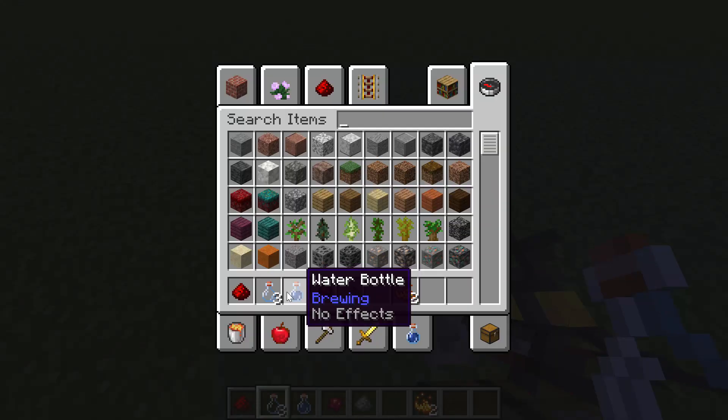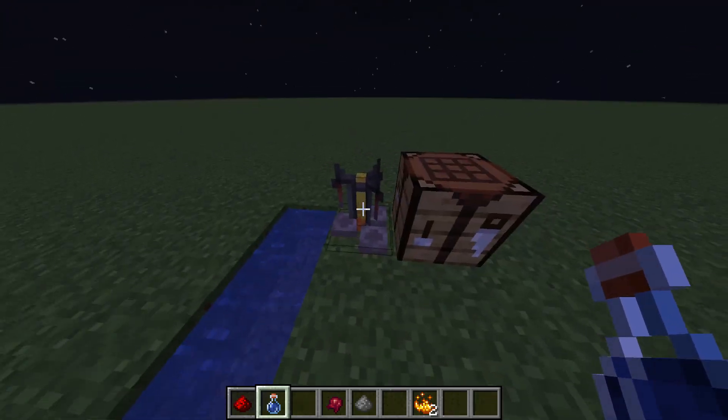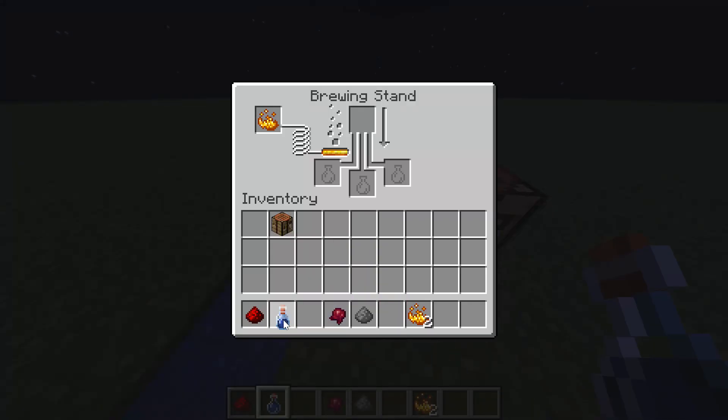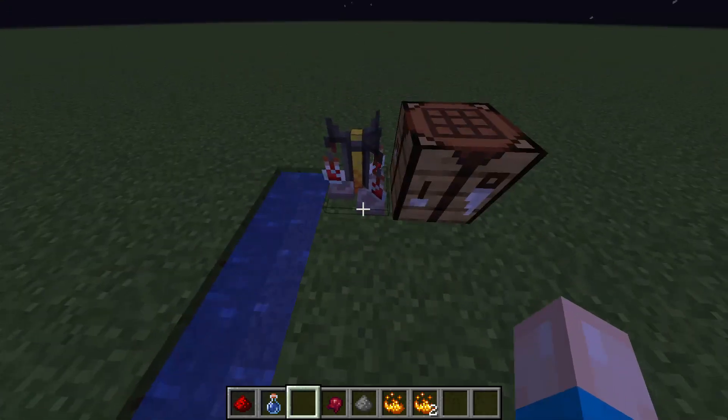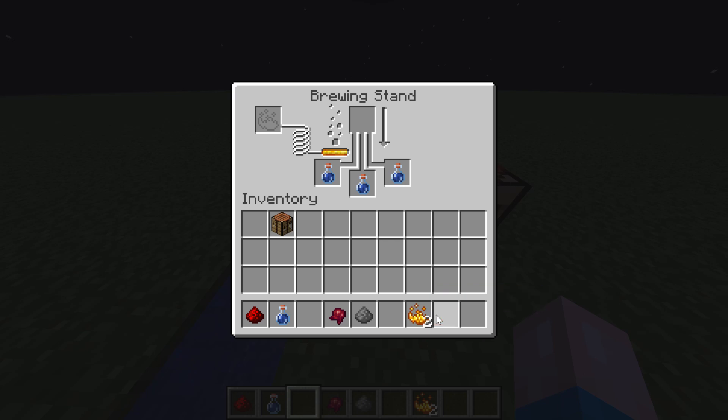I'm going to fill up our bottles here. I'm in creative mode, so I can only get one bottle at a time. I'll put the bottles in the brewing stand like so. Now, we haven't talked about the blaze powder yet — you need to place the blaze powder into this slot here, as it acts like fuel for the brewing stand. Place that blaze powder in and we've got our fuel going.